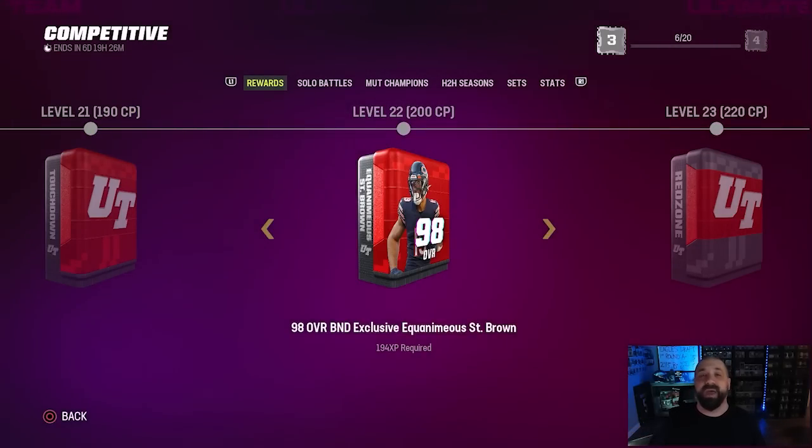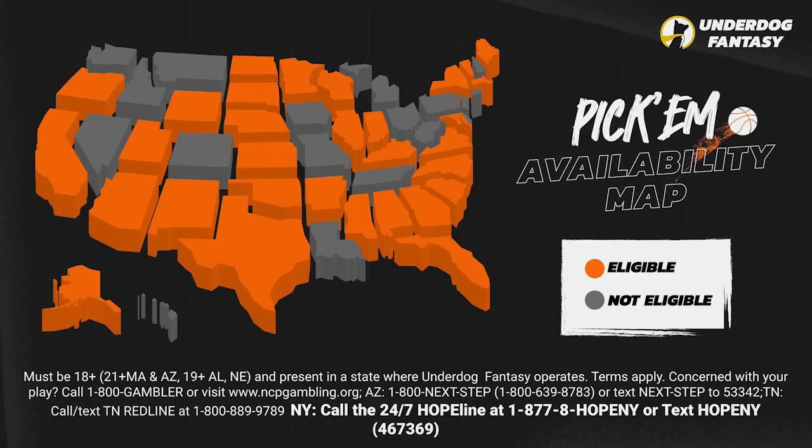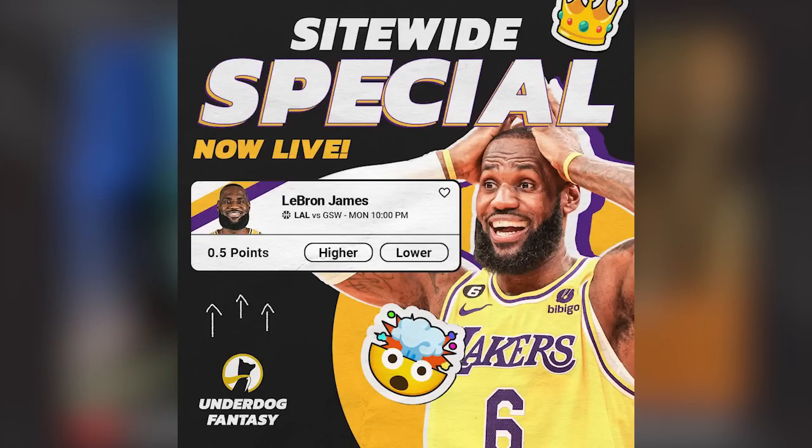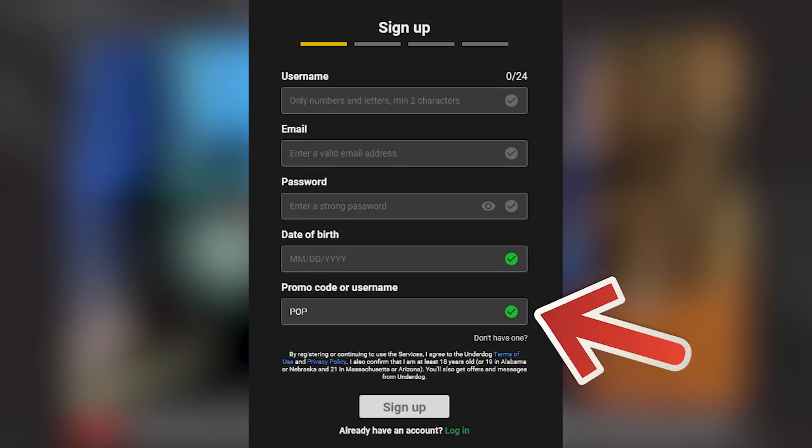Real quick before we finish the rest of the video — there's a site-wide special on Underdog Fantasy for tonight's game only: LeBron James over a half a point, guaranteed to hit. You can add this to any pick'em slip if you're in a state where it's available. I'll be posting my picks over on Twitter, and if you sign up use code POP in the promo code section — they will double your first deposit up to $100.